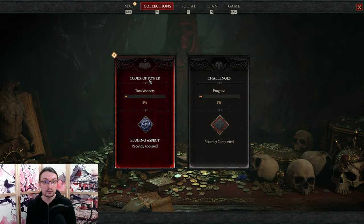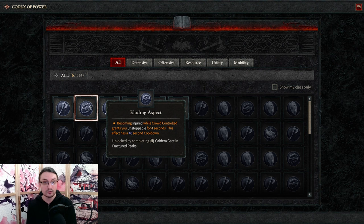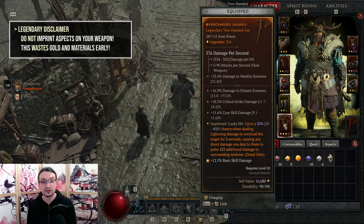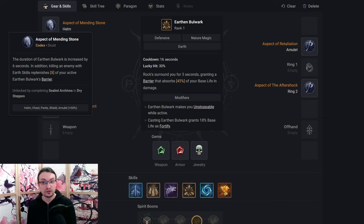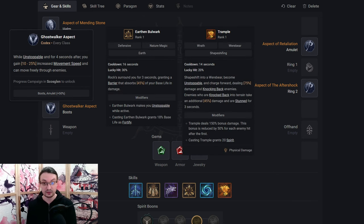Next up, Legendary Powers. Each one can be acquired by completing a Dungeon or Story Quest, which lets you imprint them on gear at the lowest possible roll. None are needed to make the build function, but they will boost your power considerably. Avoid putting Aspects into your weapon — you'll exchange it regularly because damage scales with weapon-based damage and you don't want to fall behind. The first aspect is Aspect of Mending Stone, which extends the duration of Earthen Bulwark and its Unstoppable buff by 6 seconds and refills the barrier by killing enemies — a very strong defensive aspect acquired in the Sealed Archives in the Dry Steps. Combine it with the Ghostwalker aspect, which increases movement speed while you have the Unstoppable buff and persists for 4 seconds after losing it, and also lets you ignore unit collision. This works with Trample and Earthen Bulwark, letting you enjoy the speed nearly permanently. Unlock it by completing the campaign in Scossclan.